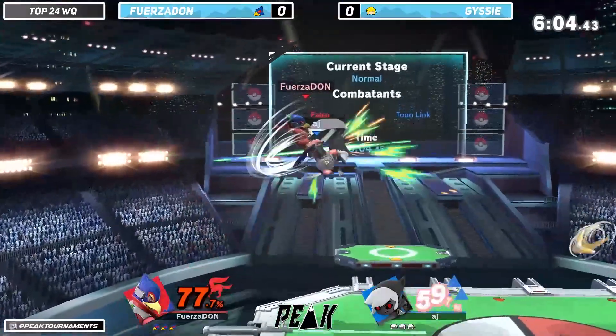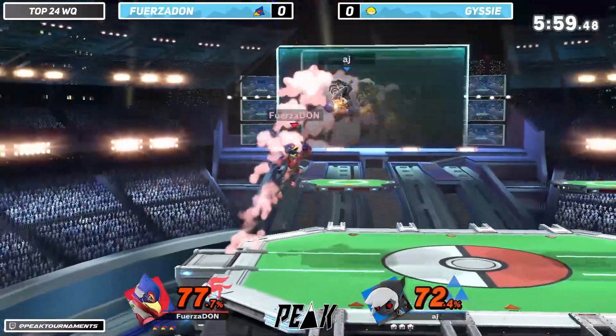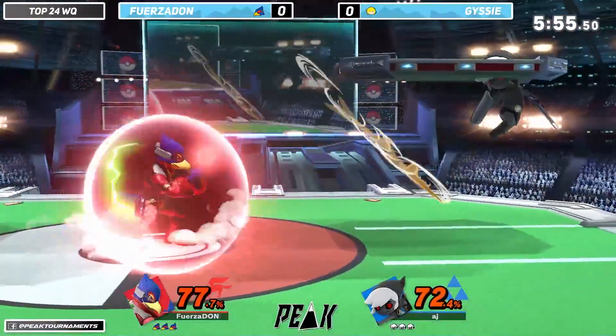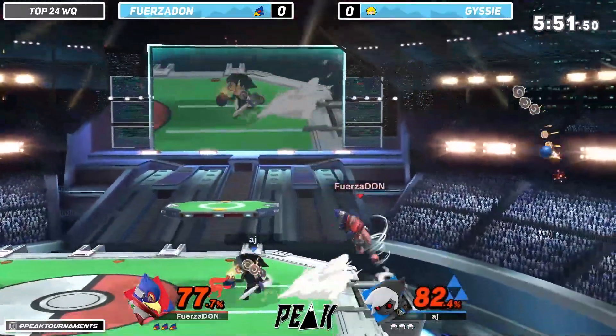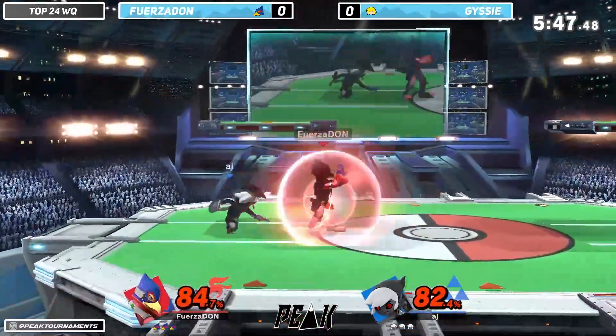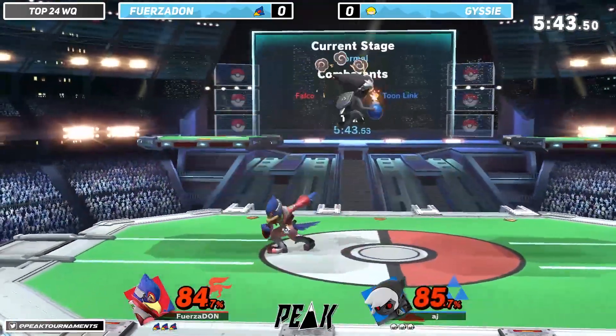Obviously Falco's thing in this game is his very solid combo game and just the pressure that he can apply. He also has pretty good edge guarding. But his approaching isn't as great — he has side B that was recently buffed and added, which is super sick for him. But other than that, he just kind of has to run at you with aerials. So it's tough; you can approach decently with laser, but that's about it.